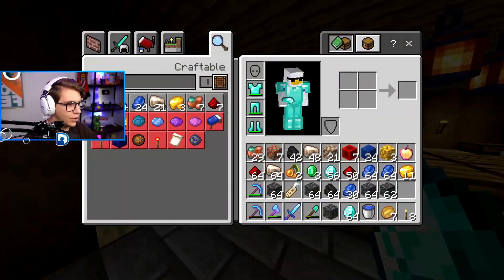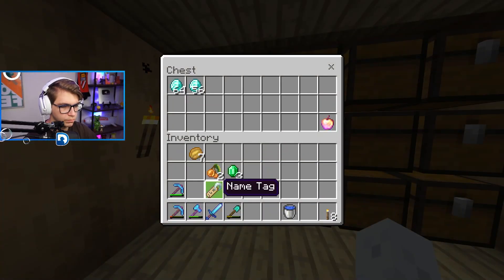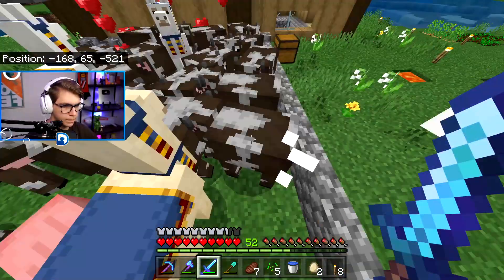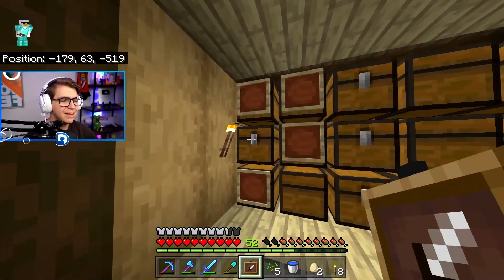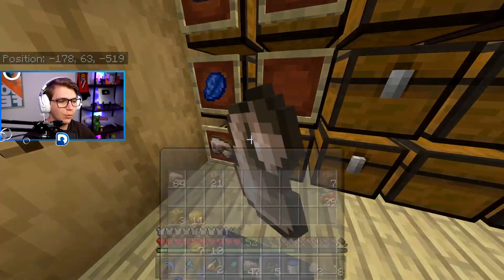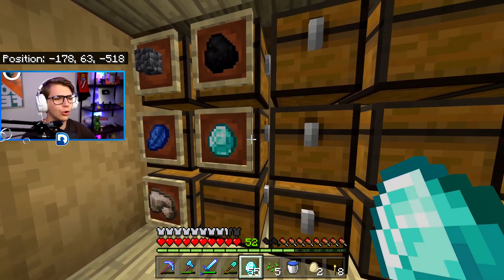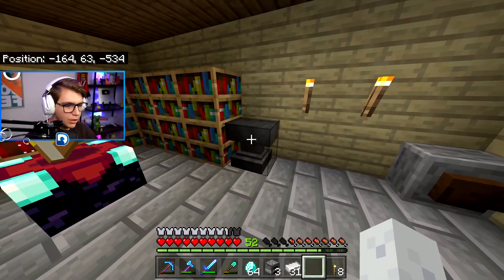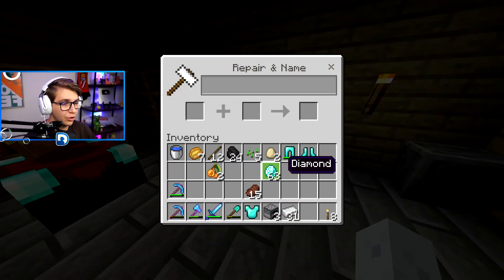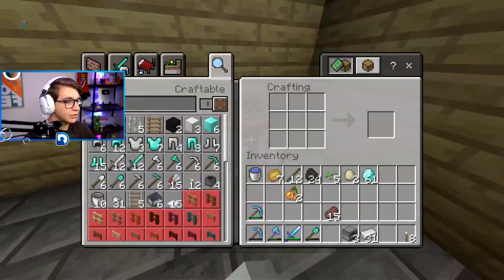First off we just gotta offload all this stuff and do a bit of organization with the chests. I'm incredibly sorry cows, but I'm gonna kill you for a second — all right, thank you for your leather. I can never play Minecraft without item frames. I wish Minecraft made it so you could add multiple items to the same item frame — organized players would really benefit from that. Rather than making all new armor, since this is very lightly used, we can just repair it — should be about one diamond per item. Going fully repaired, I just saved myself like 15 diamonds.